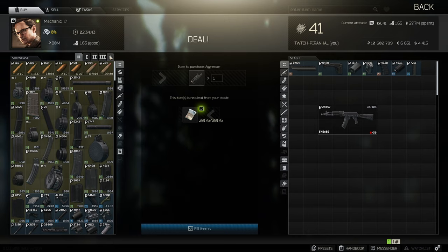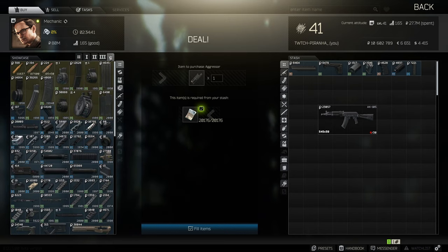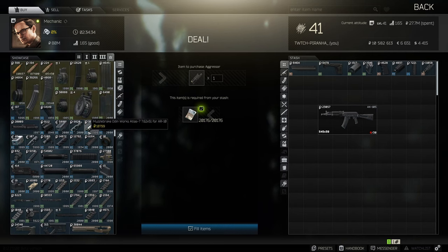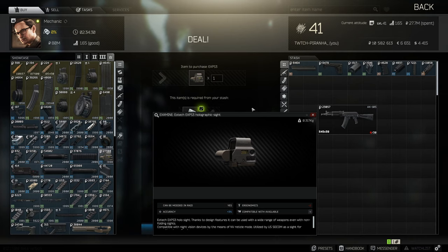Now head over to Mechanic tier 4. We need the Aggressor handguard for the AK, as well as what I think is the best sight in the game — the EX PS3 holographic.